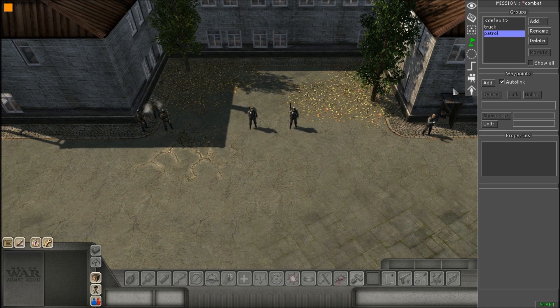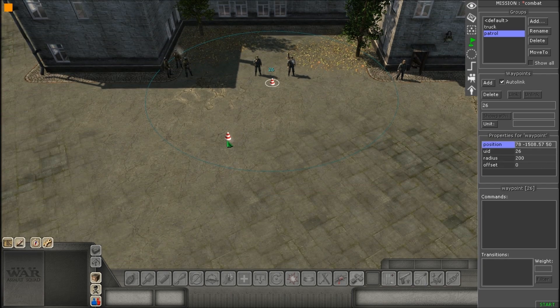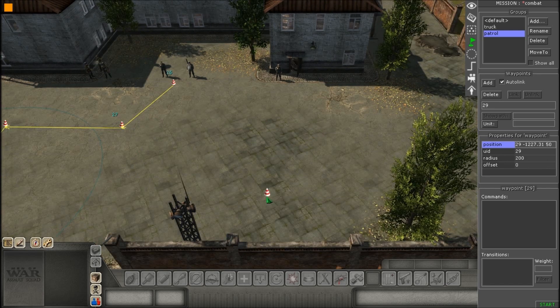In my case, I just named it patrol. You're going to hit add next to where it says order link, and then select it. Hit add again, and then just make up your waypoints. I'm just going to make them go in a box, like box formation.